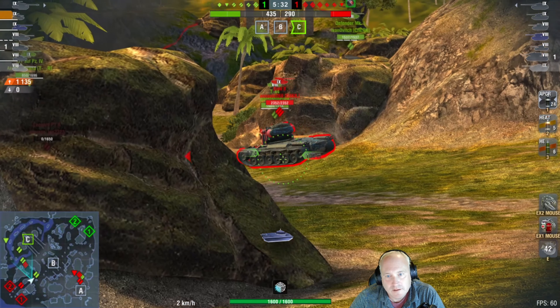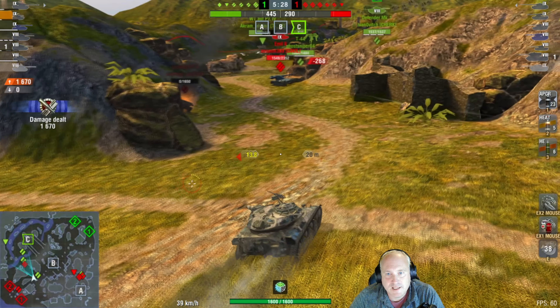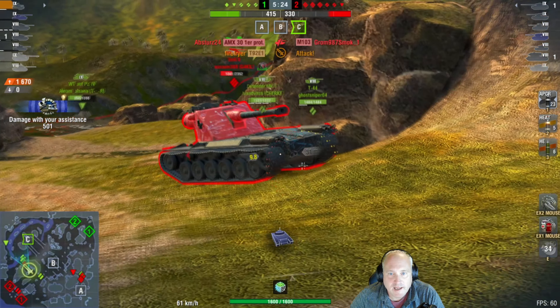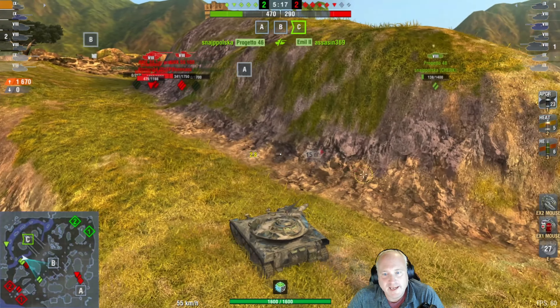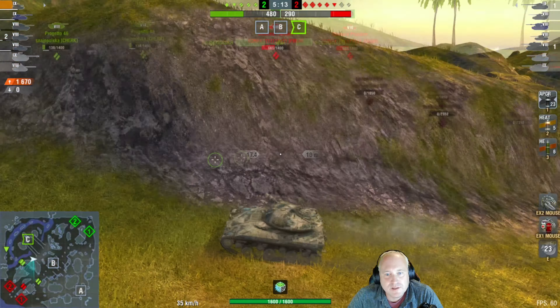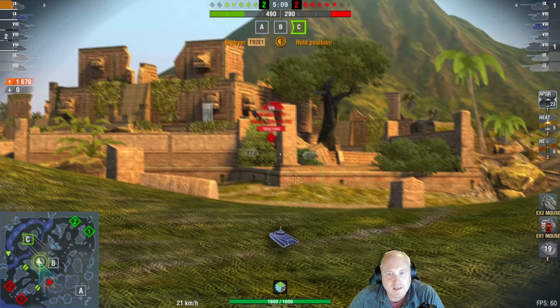Distracting this guy, pulling him away from the fight. Meanwhile he's reloaded and he's going to have the backside of this Emil to shoot. The Emil takes two shots from the rear — that's going to distract him, he turns around, and that allows his team to come in and take him out. One of the things I really enjoy with light tank play style is this ability to use your speed to get around the map and just be a nuisance.